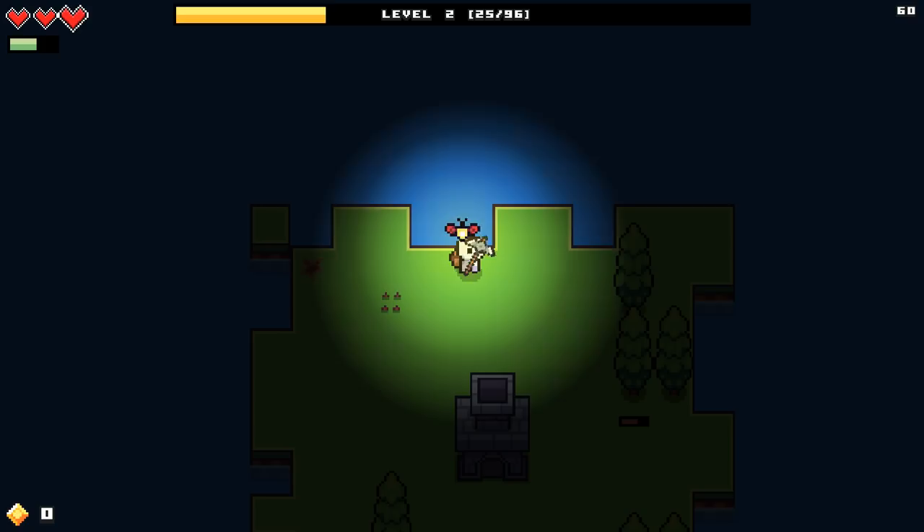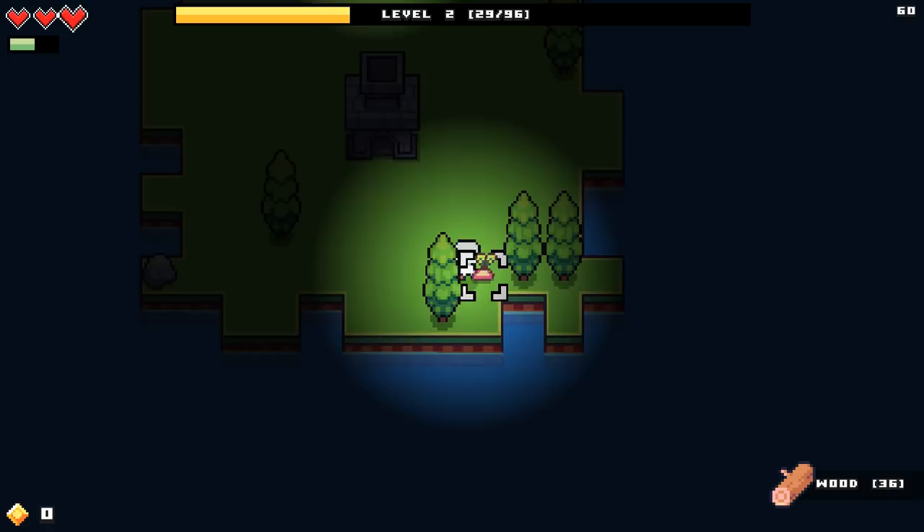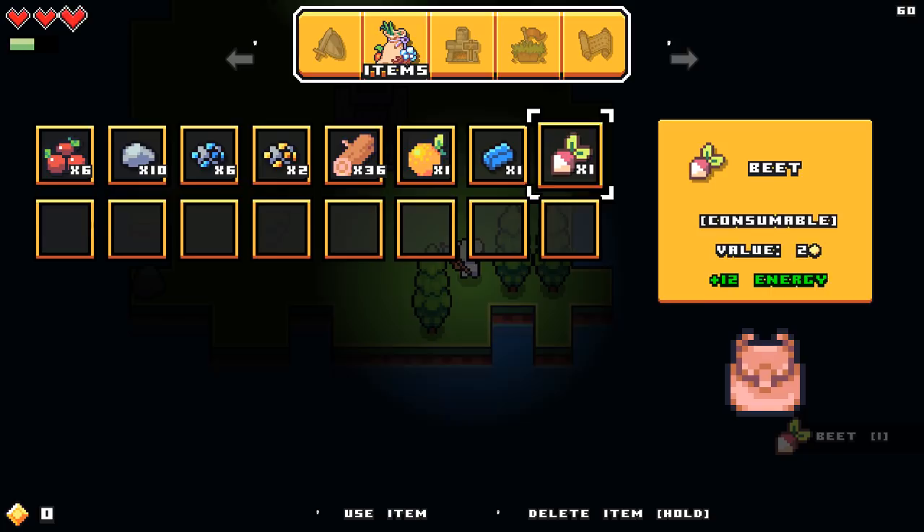This is so cool, I like this. This already feels like a really solid game. Is this a lightning bug? Hi there, buddy. I can't catch you — maybe I need a bug net. There's one of the beets, right? Plus one experience for that. It gives me 12 energy, the value is two. I'm gonna hold on to that for when I need it. The berries seem to be like my go-to food right now.